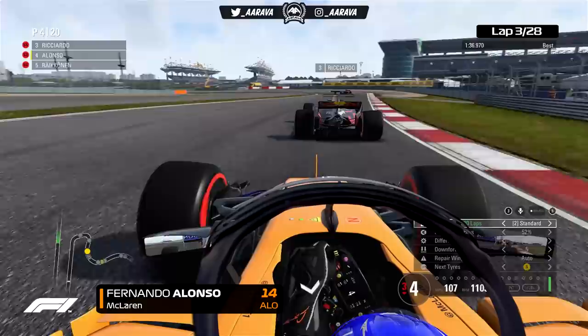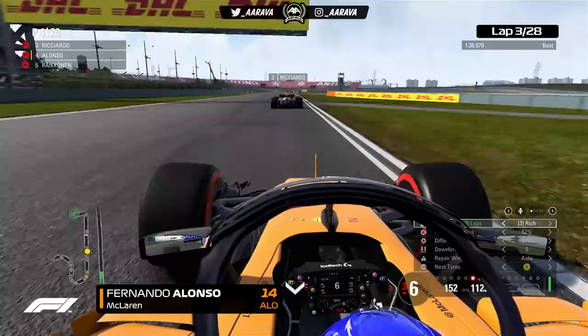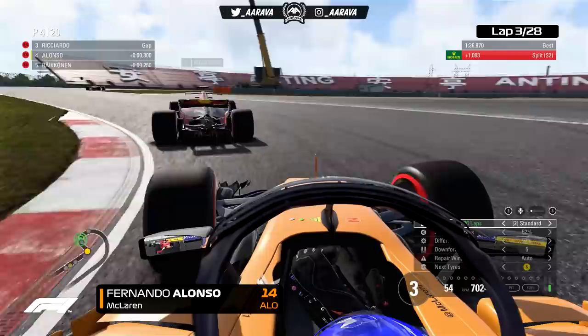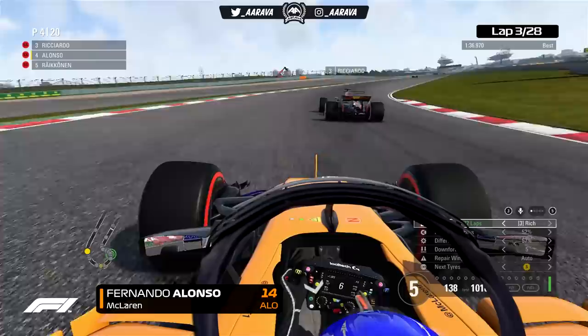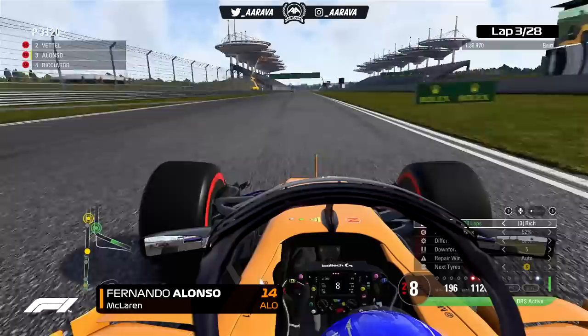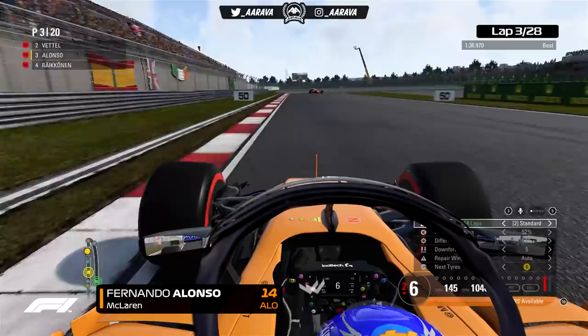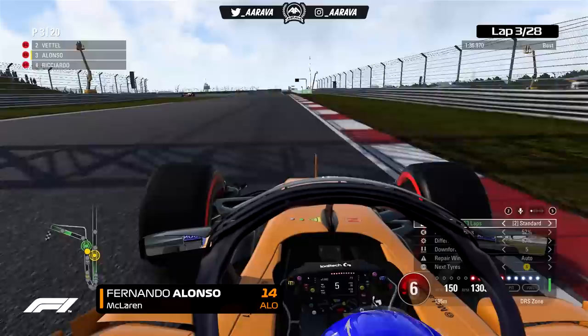Ricciardo is clearly not going as fast as he could into the corners — he's got some issues after that contact. We wind up, take a wide line off the back of his car dealing with dirty air, then cut back onto the racing line right behind him, swoop to the right, and DRS opens. Just like Australia, we almost forgot we had DRS because we actually made the pass beforehand with Rich Mix. And we're up into third place! From seventh to third in three laps — not too shabby. It's Hamilton, Vettel, myself, then Ricciardo, Bottas, and Räikkönen.